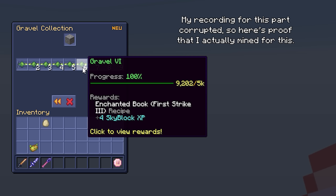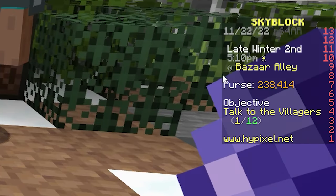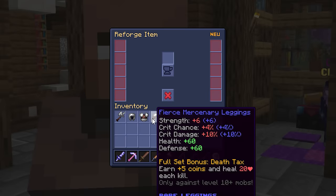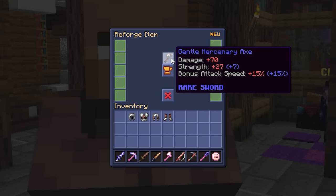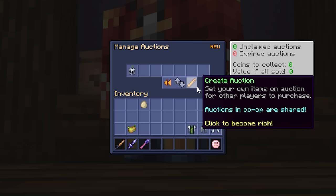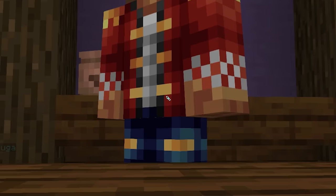After some mining off camera I have a lot of flint to sell, getting just under 240,000 coins — enough for a shiny set of Mercenary armor. Reforge everything as before, but this time go a step further since we'll be fighting bosses with it. It's also worth putting your old armor set on the Auction House to get some coins back — I'll explain the Auction House in more depth at the end of the video.